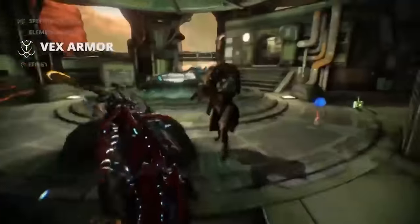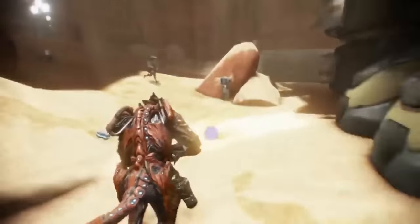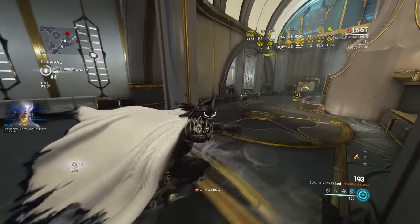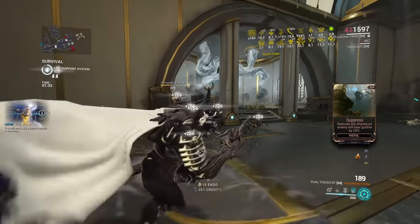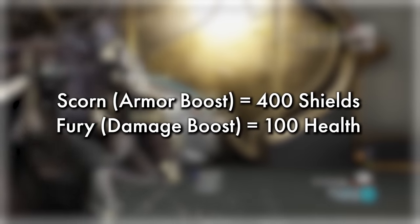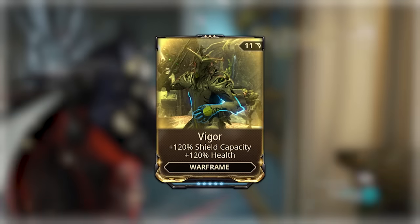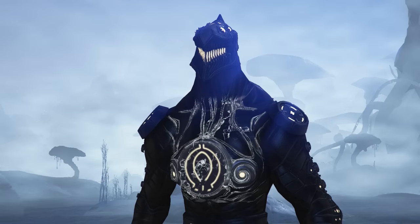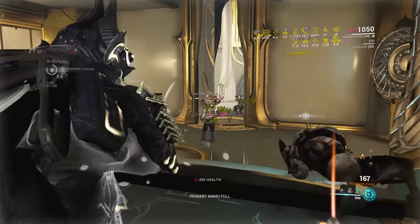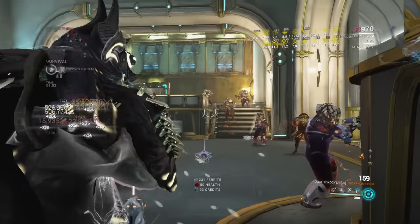Vex Armor was a Chroma-only buff, so it didn't apply to allies, but it offered huge damage negation and damage boosting to Chroma himself. When Vex Armor is active, taking damage to shields improves your armor, and damage to health increases damage output from your guns. You only needed to deplete 400 shields and 100 health to gain the max bonuses, so Vigor was used as a replacement for Redirection to instantly gain the armor boost. Vex Armor had stupendous amounts of damage on release, mostly due to the fact that it wasn't a regular damage increase — but we'll get back to this in 2018.